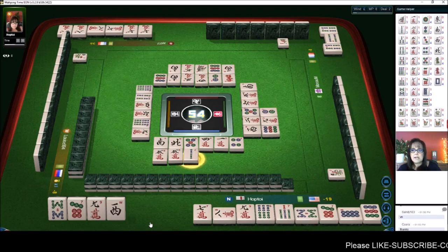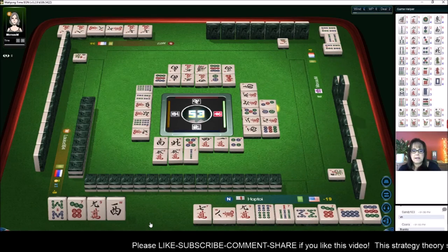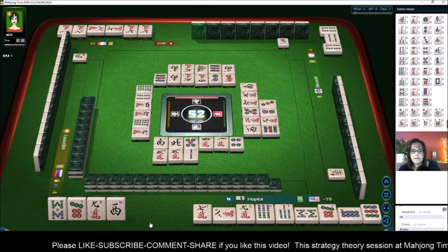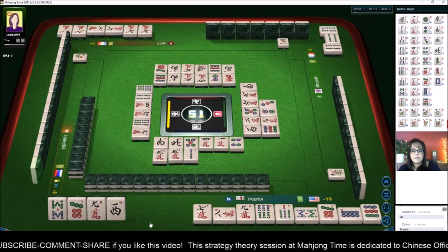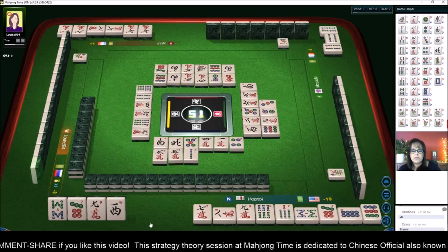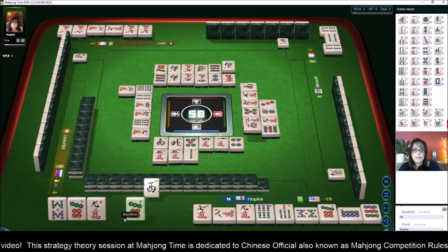Good — there are three nine cracks out and two six cracks, so they're not going to get pure shifted pungs because all the sixes and nines are out. They do have seven — let's see, two. I wonder if there's one in here for two shifted pungs. I don't think so. Look what we got — we got a pair!